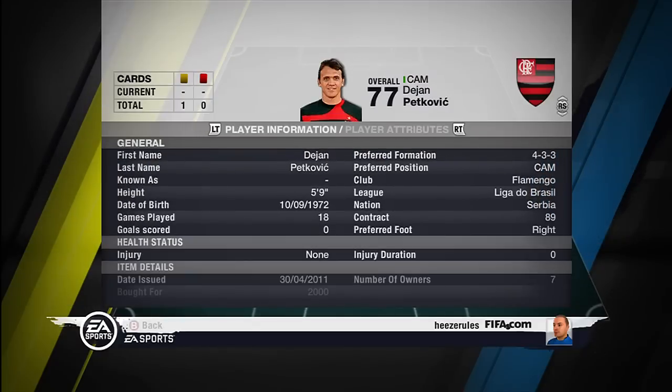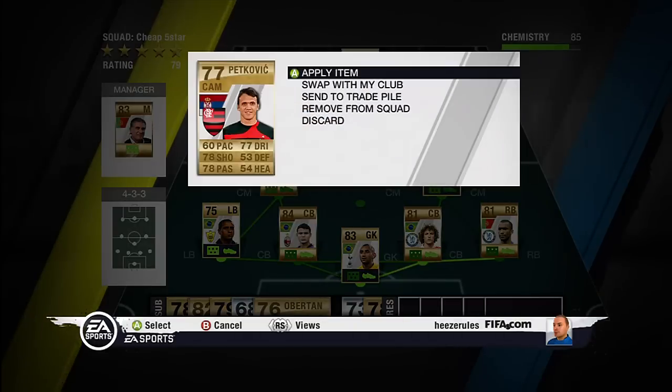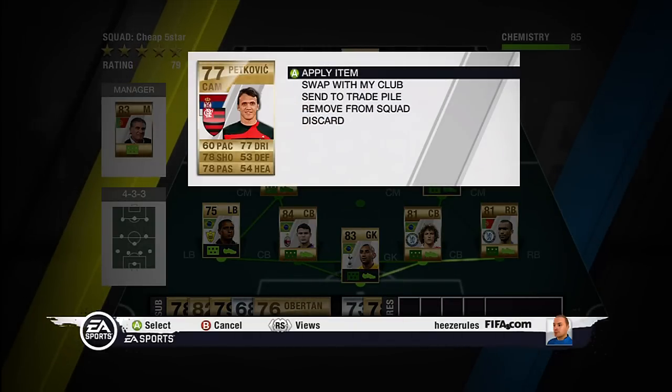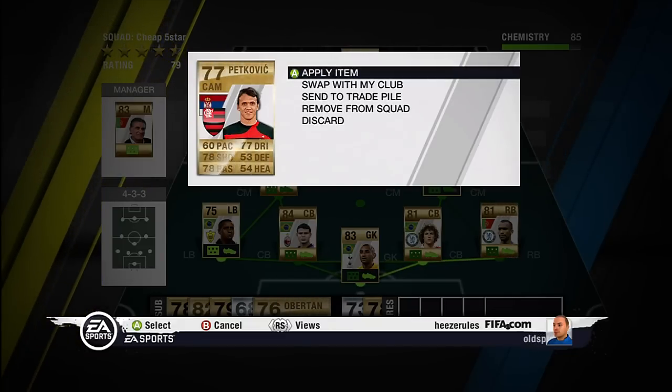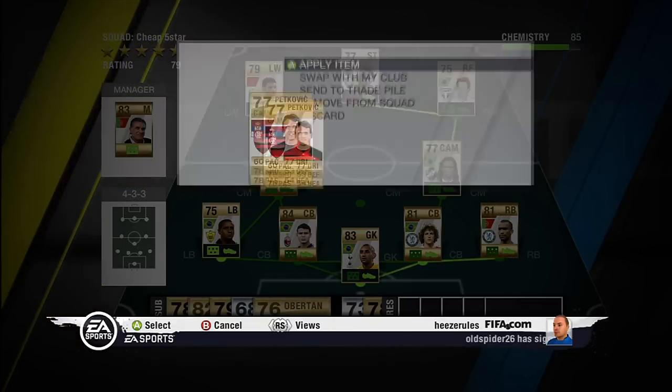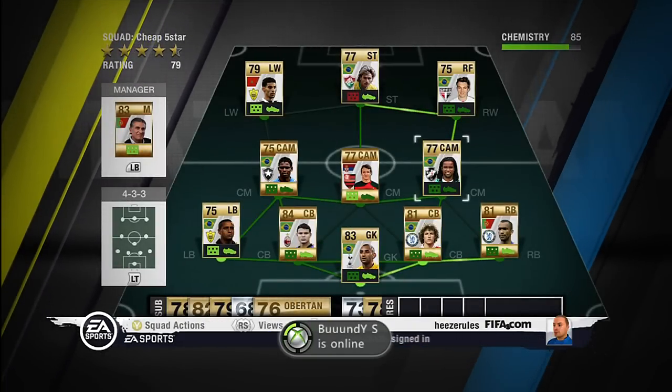The second center attacking midfielder — not very popular. His name is Petkovic. He plays in the Liga de Brazil. He's Serbian. The reason I chose him is because he's not that famous. He might not be that fast, but he got 90 curve in free kicks, 79 forward, 81 free kick accuracy and 91 curve. That's very good. Pretty good at shooting also. A 5 star weak foot.